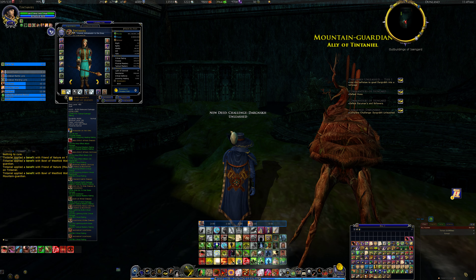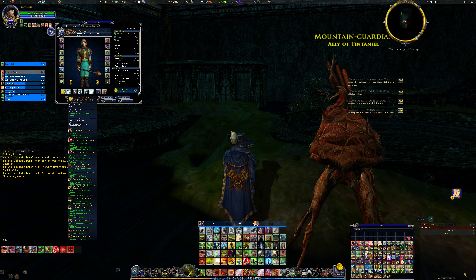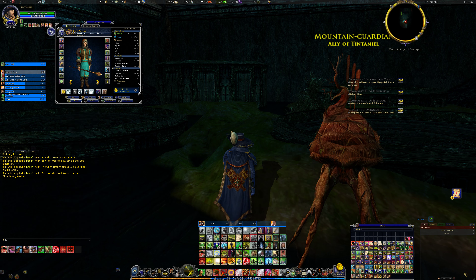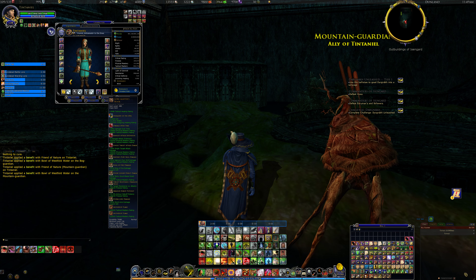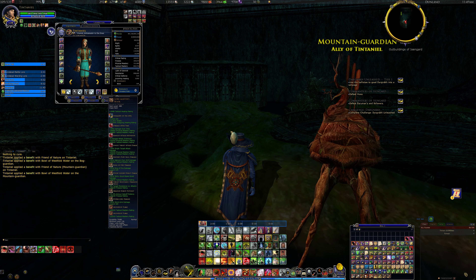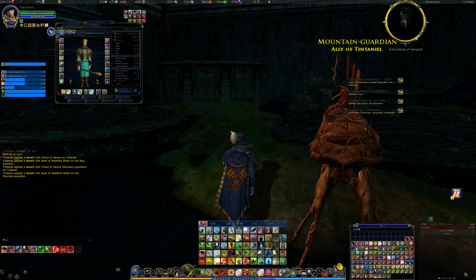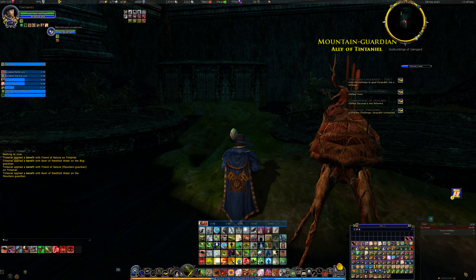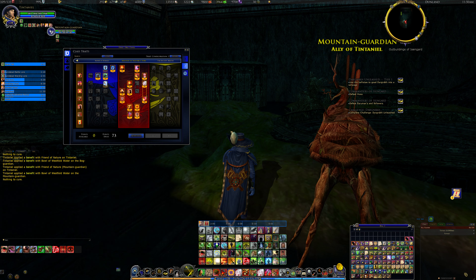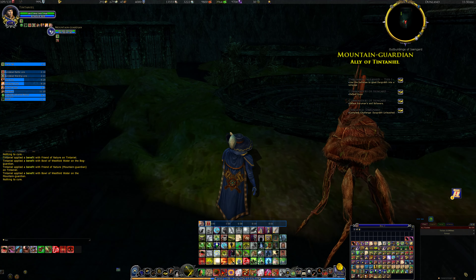I'm running it with a Loremaster, level 138, which has a lot of area of effect attacks and runs some extra damage over time and some range extensions — basically a lot of range damage and area of effect damage. I'm running Redline with a little bit of blue to get induction skills a bit faster. Other than that, it's a fairly straightforward Redline build.